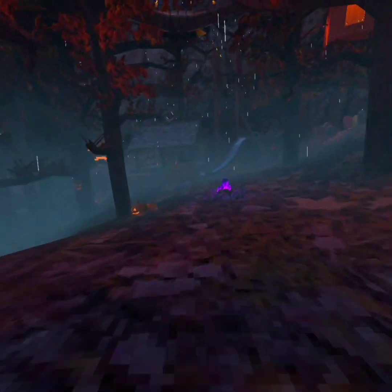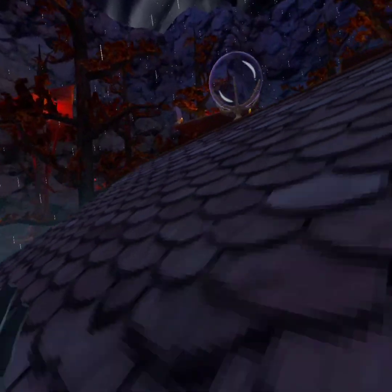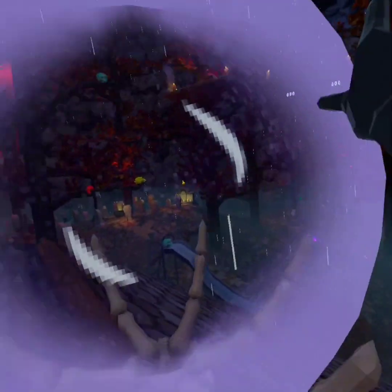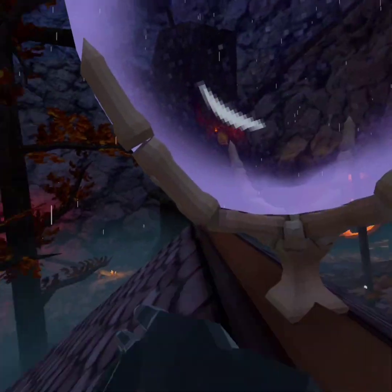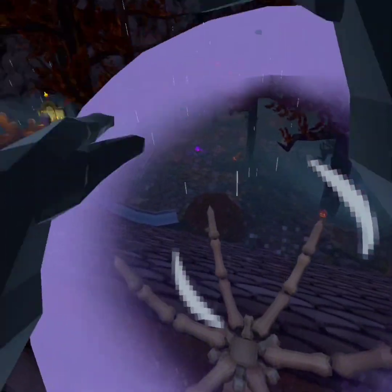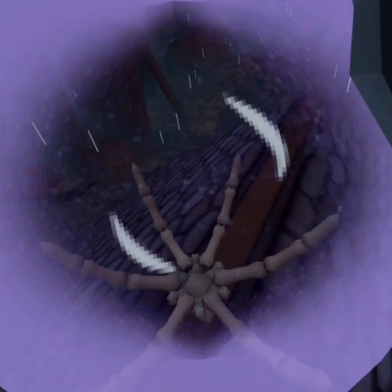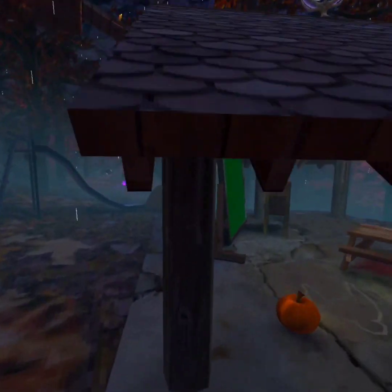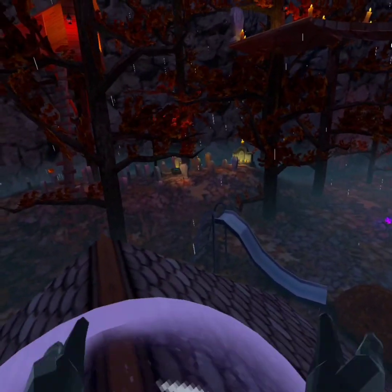Secret number four. This can be done in any map, but I'm using Forest because I really like it. If you go ahead and look inside the globe, you can see there's a purple ghost running around somewhere. You see that little pink ghost? You gotta stare into the globe for a certain amount of time, then try your best to follow him around, and eventually he'll attack you.